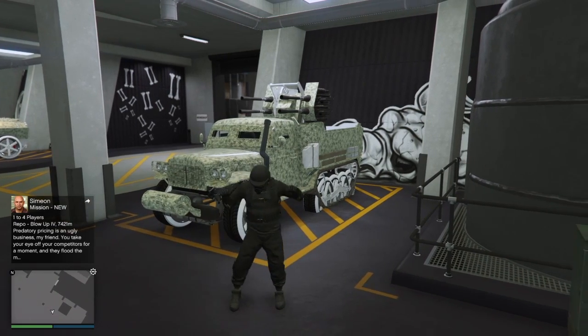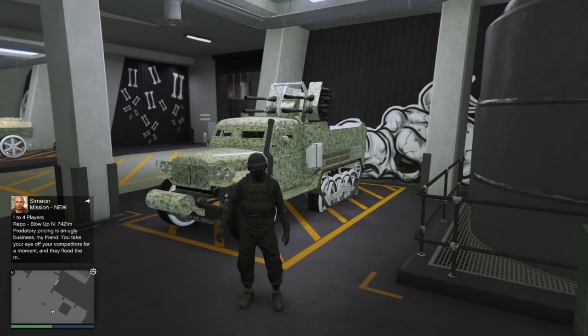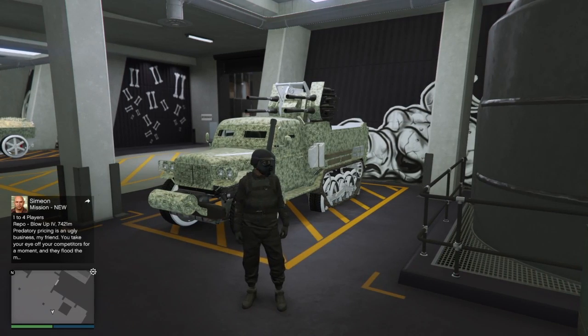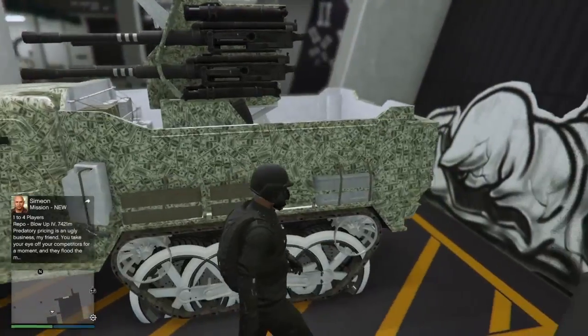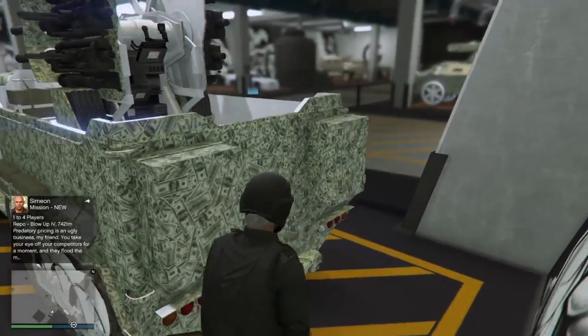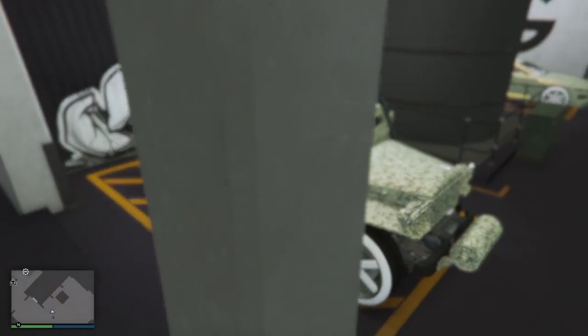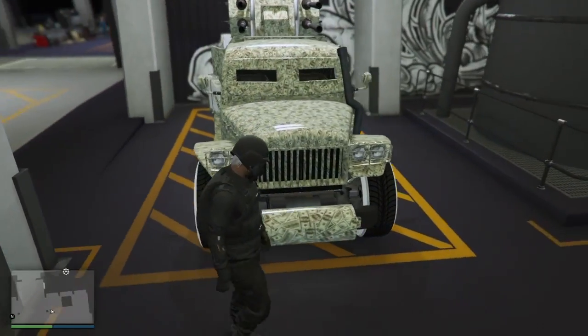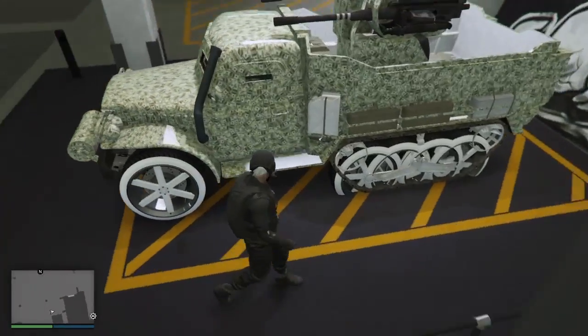Hello guys, welcome back to another video. My name is KillerMods and I'm back with a brand new GTA Online glitch. In today's video I'm going to teach you guys how to get really secret liveries and Benny's wheels on any of these tactical and special vehicles — just like this half track that I have right here. It has Benny's wheels on it, and you can see them merged into the tracks as well.